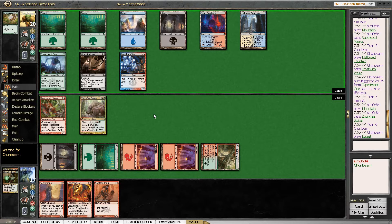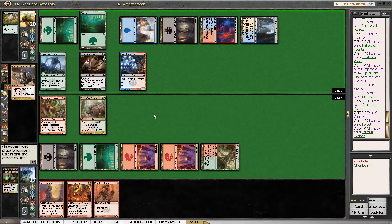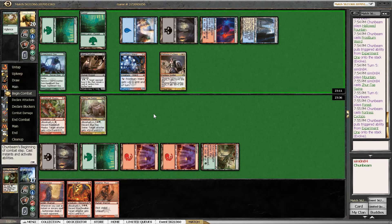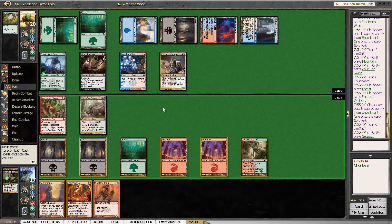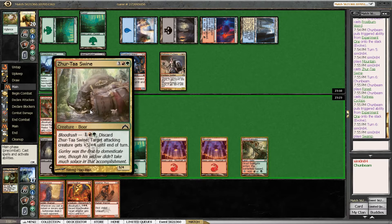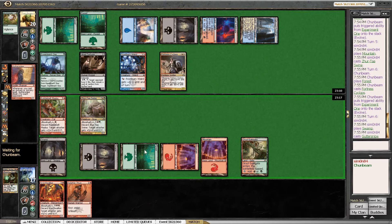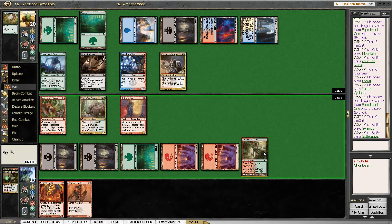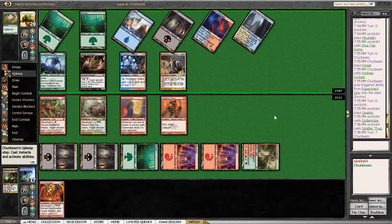If he offers us the trade between Frostburn Weird and Rubblebutt Maka, I'm definitely taking the trade. But there is a Fortress Cyclops, so that triggers Experiment 1 — which is okay — and it's going to attack as a 6/3, which means Rubblebutt Maka is probably going to be blocking there. We still have a Scorchwalker and Fortress Cyclops blocks Zurtar Swine very efficiently. So we probably want to have all of this on defense, and wait on the Scorchwalker until we have more information. Also not going to unleash the Splatterthug — it's just a good blocker.